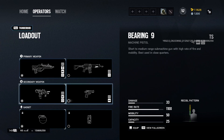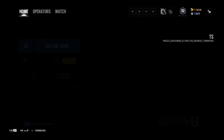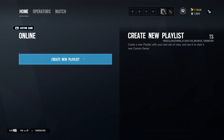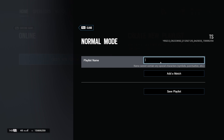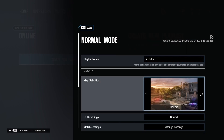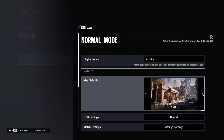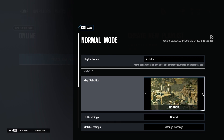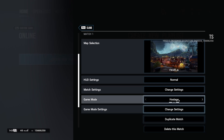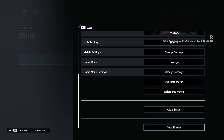We'll be hopping into a custom game as we tend to do. I'm going to create my own custom game, create a new playlist. It's going to be North Star Padmatch on the new Favela because I will show it off in this video. I'm not a map person, so I won't be doing the whole thing. Let's go ahead and just start it — save playlist.